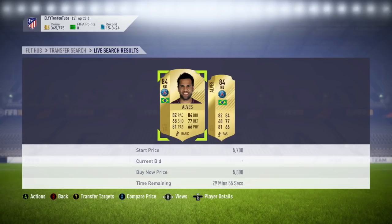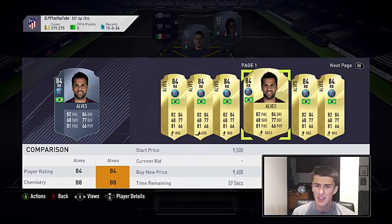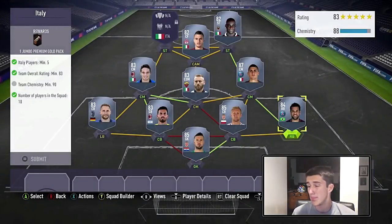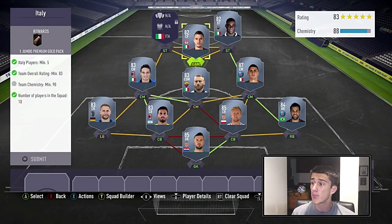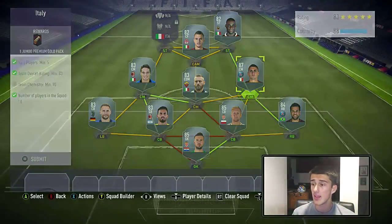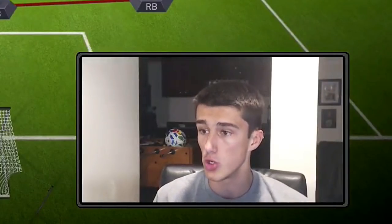At right back we're going with Dani Alves. He's actually very cheap this year because his pace is only 82, and people don't really like low-pace outside backs, so Alves is a mere 5k right now. That's going to be the cheapest solution. I'm not guaranteeing that this squad building challenge is cheap — it's not meant to be cheap. It's Del Piero's highest rated card, but I am giving you the cheapest possible solution.